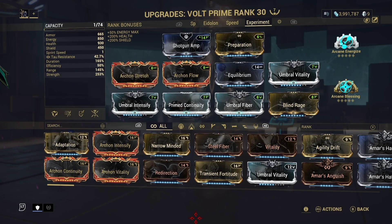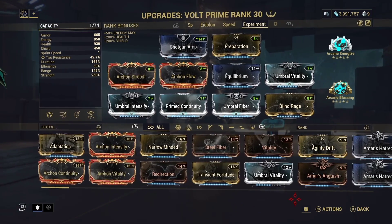As for my build, Arcane Energize again. I run Arcane Blessing to pair with Equilibrium. Aside from that, I run a hybrid build, but I do focus primarily on Strength. No augments this time — without Shock Trooper, I don't really need them. I do like Capacitance, but I can't really squeeze it on there without really screwing up my own build. Maybe in the future when I get more Archon shards.